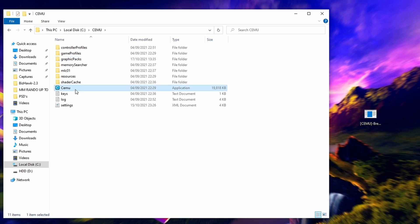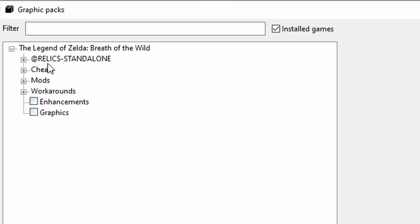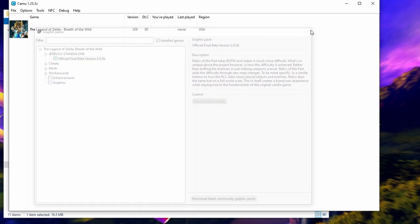Finally, launch Cemu. Click on Options at the top and click on Graphics Packs. From here, expand Breath of the Wild by pressing the plus symbol and you should see relics-standalone. Click the plus symbol next to it and click on the box next to Official Final Beta. If the green tick is there, you're done.